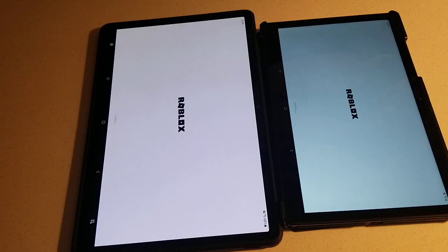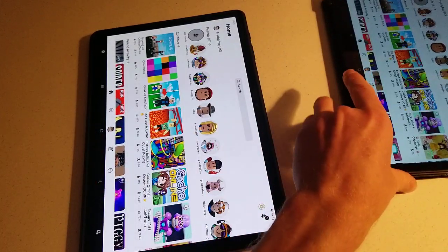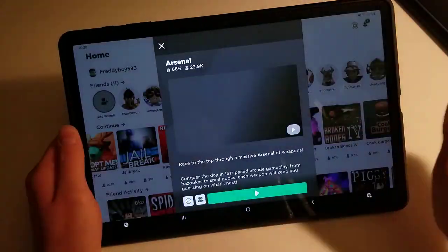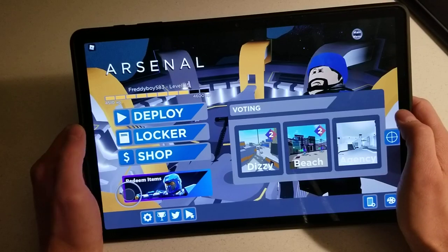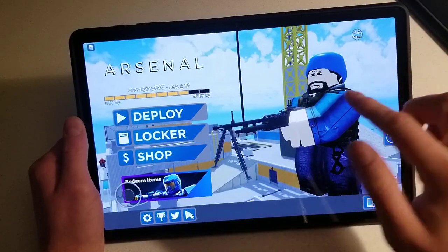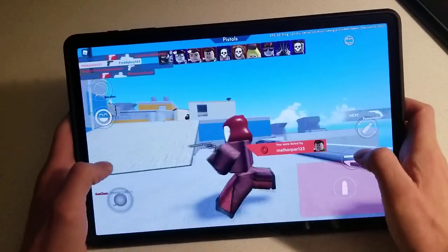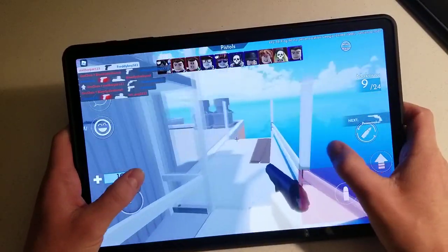So I'll show you guys how well each of these plays Roblox. We'll start off with the big guy — the S7 Plus. First up we're going into Arsenal. I'll just do a few games on each of these. Both of these actually have really good speakers — both have quad speakers. The S7 Plus is going to be a bit better, but the A7 is actually very, very good. I'm going to be really bad since I'm using just my fingers, not a keyboard. Usually I would use a keyboard, especially for Arsenal since it's a shooter game.